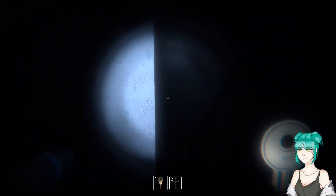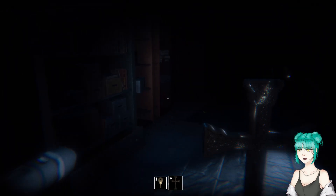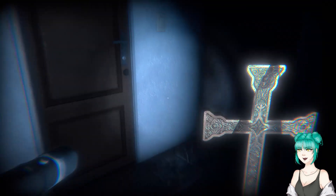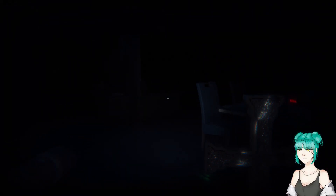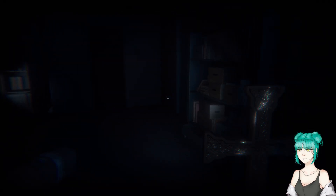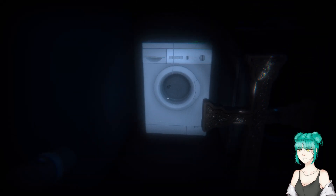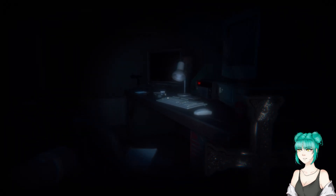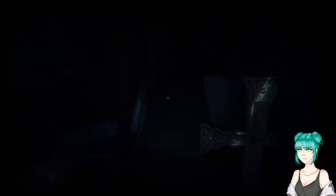Key for the garage door — got it. I do not want to go down there. I think I have the basement key and I don't want to go down there. We can open the fridge. There are so many pickles in here — two huge jars of pickles. I went into the basement. The ghost is here! I need to hide — hiding in the locker. Did you die? No, I'm good.